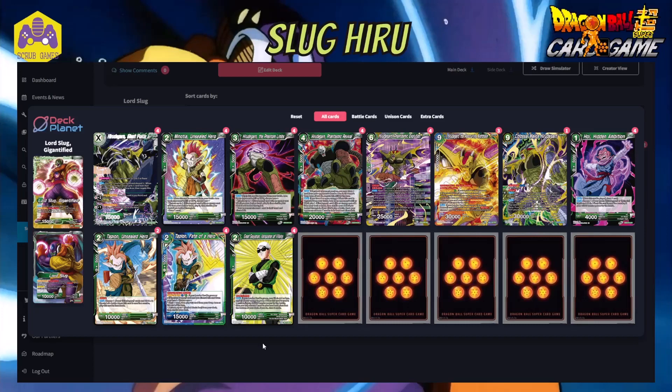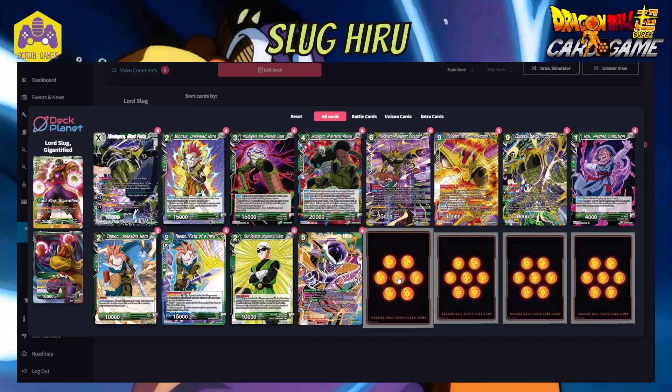The super combo is Great Saiyaman Vanquisher of Villainy, capped at four copies in the deck. When your leader is green, at four or less life, and all energy is green, this gains 10k combo power during battle. You may also choose one card in hand, place it at the bottom of the deck, and draw two. This is great for recycling Harudagan chain pieces you'd rather play from deck than hand, preserving your hand size. We also run Frieza the Charismatic Villain as a staple green unison support.